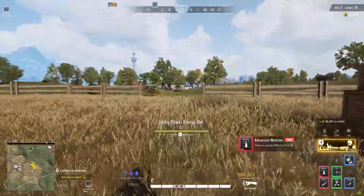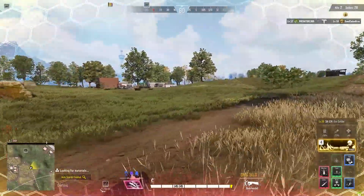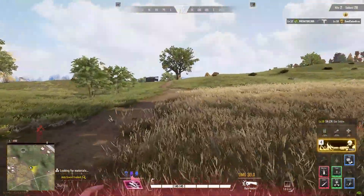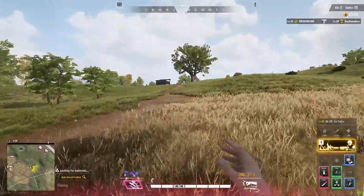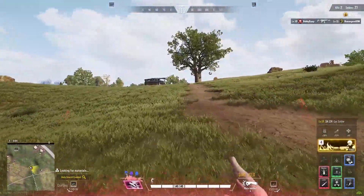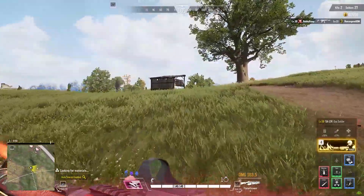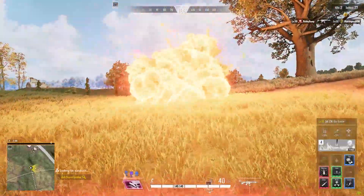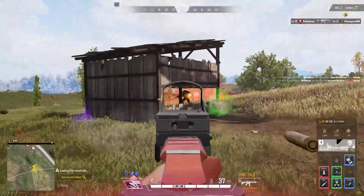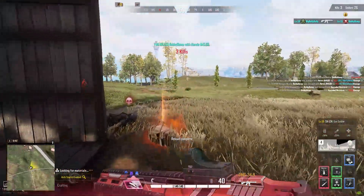I see two players fighting ahead of me and run to engage, popping a power bar for increased damage. I see an enemy emerge from the fight and, with the element of surprise on my side, I start the fight off with my ultimate — the flamethrower, which goes through the shack and hits the Shotgun Master. With much of his HP already gone, I finish him off with my M4 for the kill.